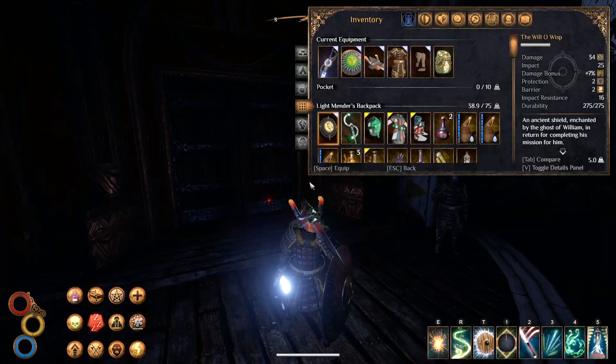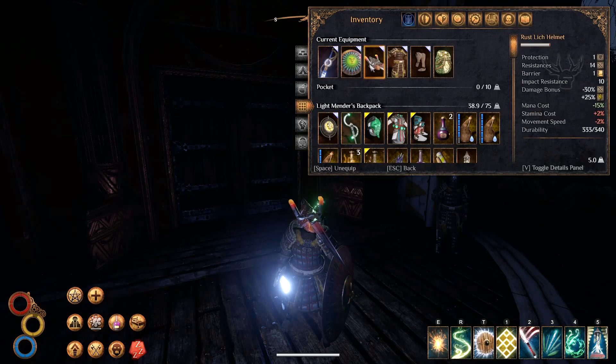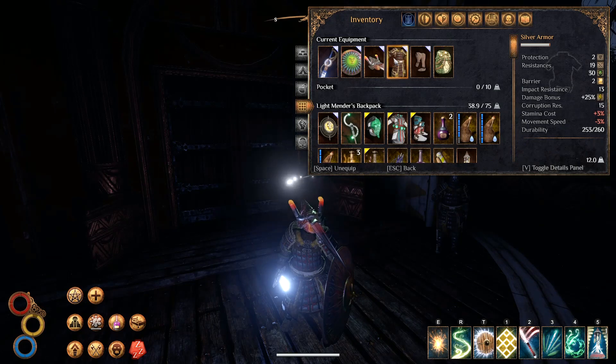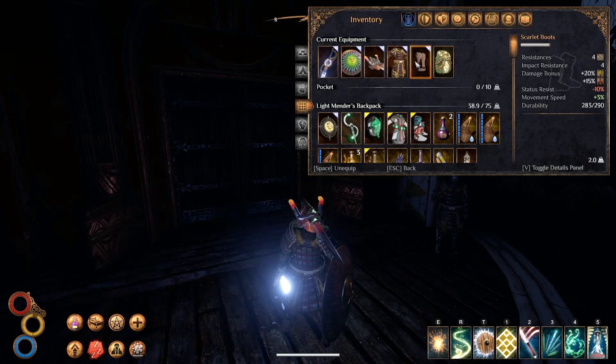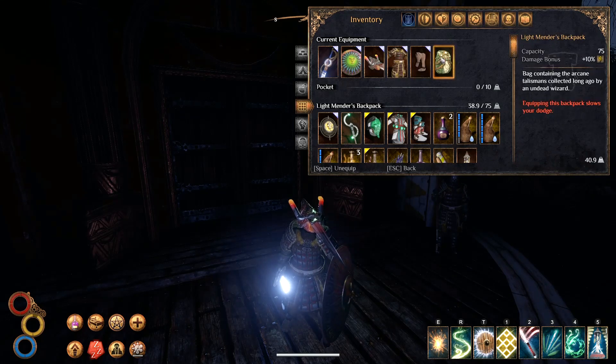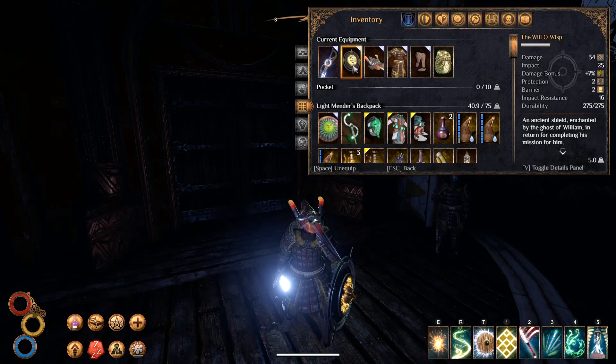Let's start with our equipment. We'll be using the Rust Lich Helmet, which will give us 25% extra lightning damage. The Silver Armor chest piece enchanted with Spirit of Monsoon will give us another 25% lightning damage bonus. The Scarlet Boots enchanted with Flux will give us 20%. The Lightmander's Backpack will give us 10%. Then finally you can swap out the Fabulous Palladium Shield for the Will-O-Esp to get us an extra 7% lightning damage.